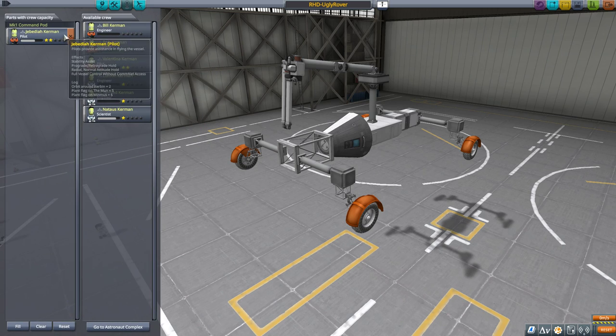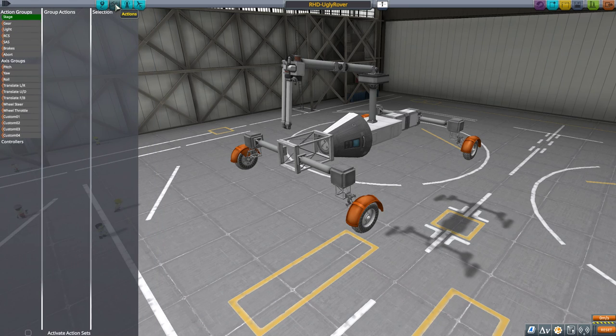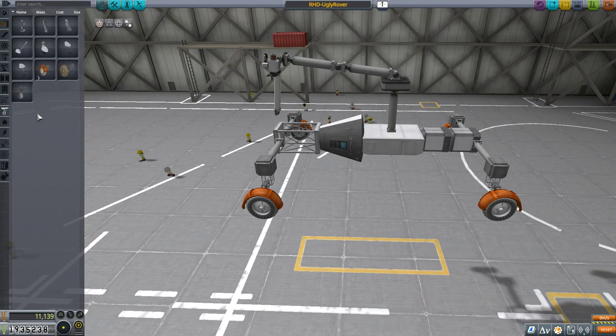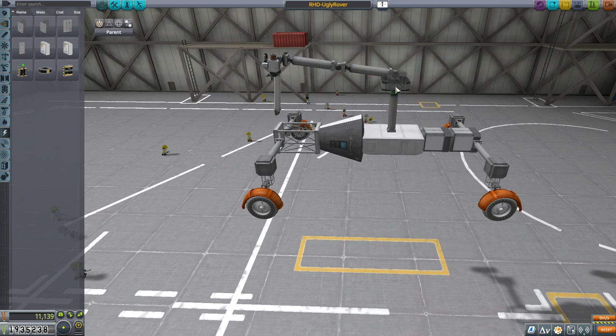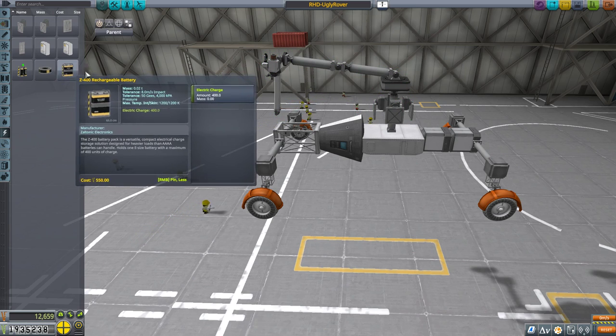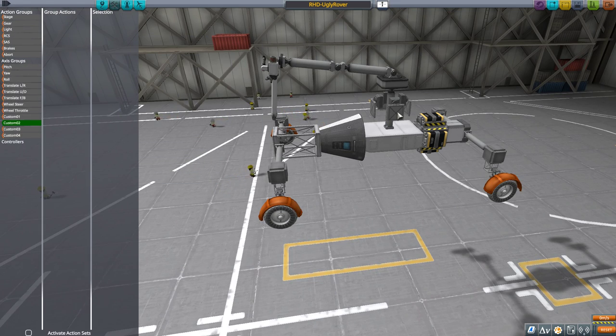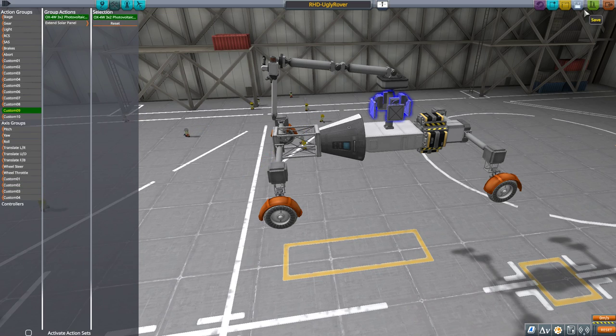Let's add action groups and a pilot — Tanfred will fly this one. For action group number one, I'm going to extend these pistons; for custom group two, retract them. I'll add some power generation too — it's a temporary little probe, so I don't need it to last long. Custom action group nine will extend the solar power panels. Save and launch.